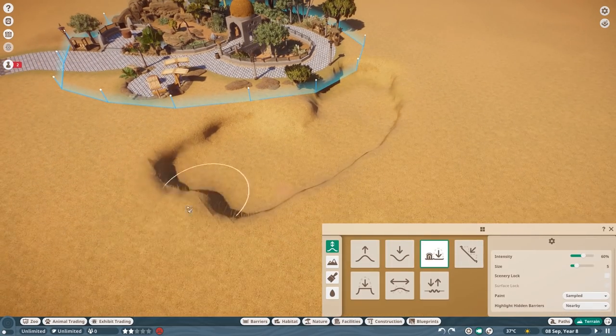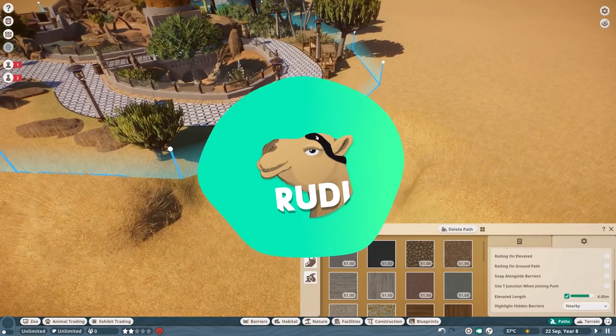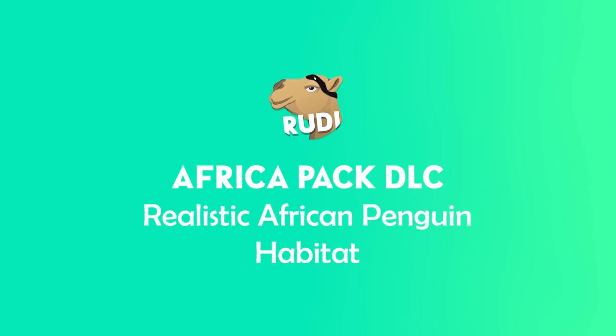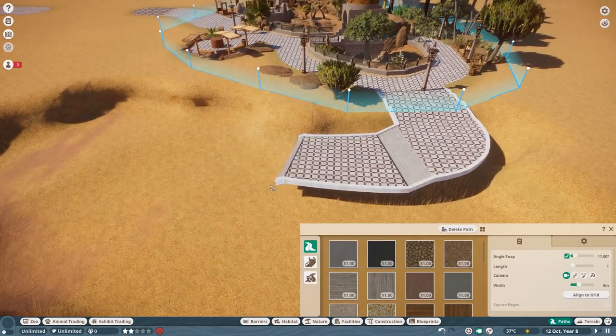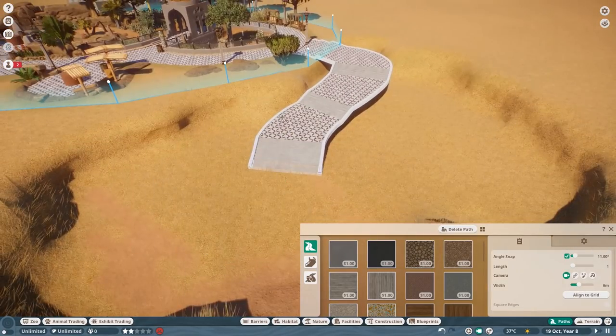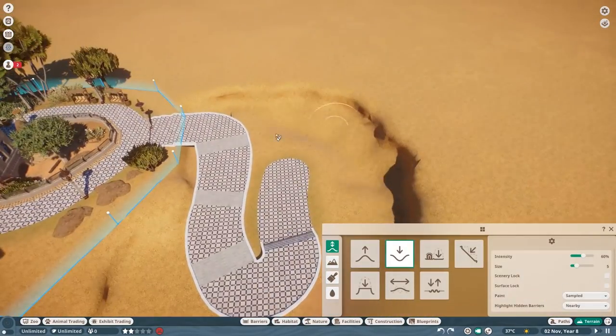Hey there party people and welcome back to Planet Zoo today with another habitat built - this is the African penguin habitat. This is again inspired by some real life examples, however I did do some tweaks with it, and you can see this is in the same park as we were going beforehand as well.